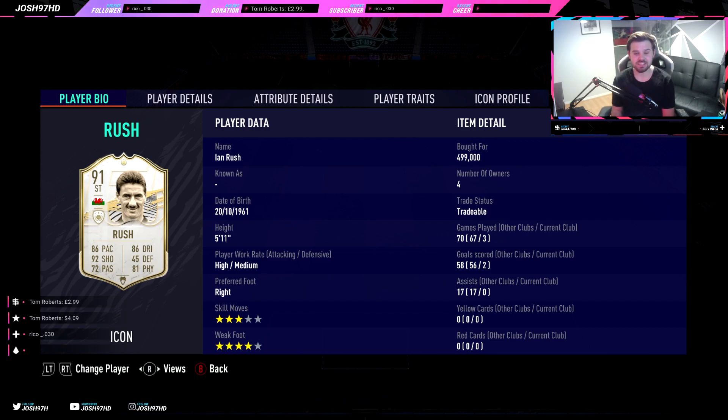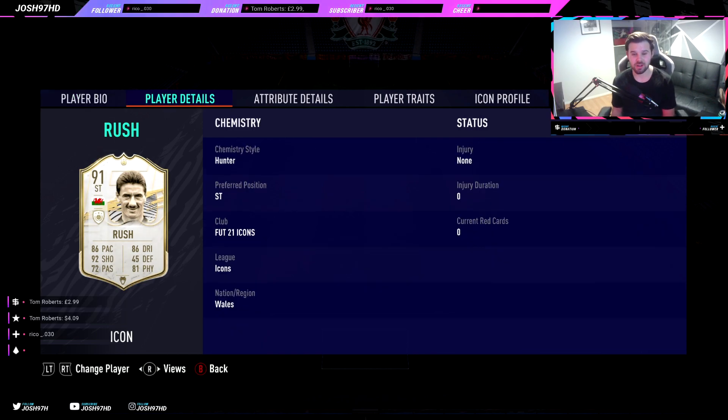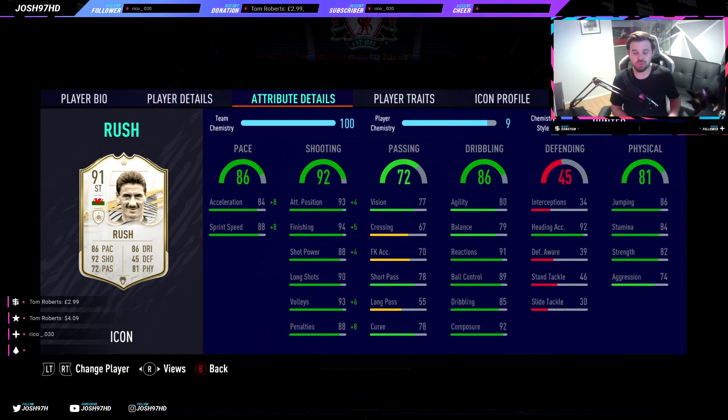He's got 3-star skills and 4-star weak foot — not too bad. The skill moves could be better, but he's got the main one with the 4-star weak foot. He's 5 foot 11 and going for about 500,000 coins on Xbox right now, and he's got some pretty insane attributes in some key areas.